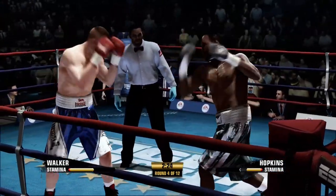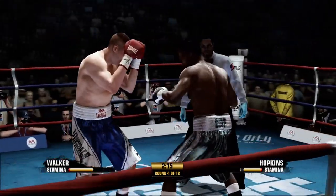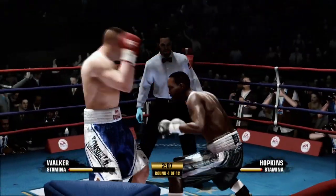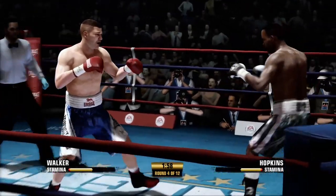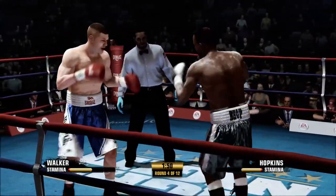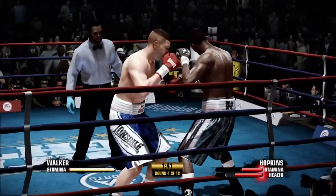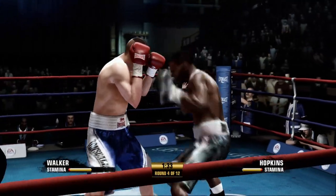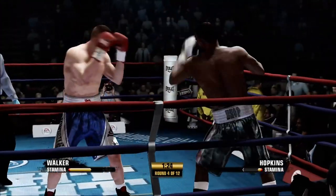Got him with a counter on that straight right there. He whiffed and then I connected with a straight coming in again. Caught him on another counter jab. Hit him with a mean straight - I put some power behind that one. He whiffed on those again but I caught him with some jabs on the way out. Just waiting for him. Got him! Timing over everything. Get your timing right and you'll be really good at this game. Caught him with that straight - he's hurt! His health is a little high so I'm probably not going to knock him down, but that was a good shot to stun him.